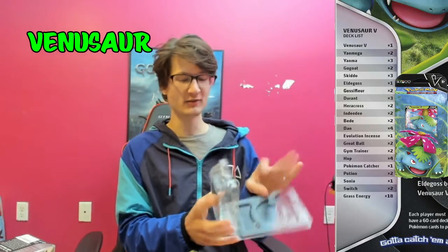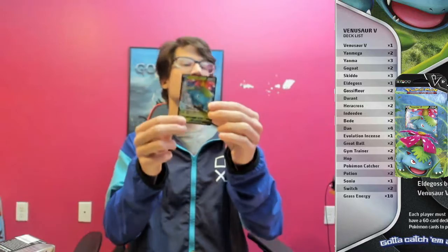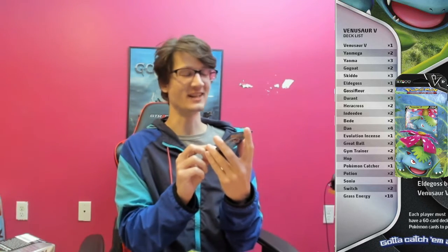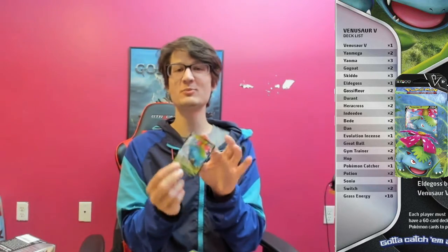Okay, let's look at the Venusaur. This is, of course, the big card you get. This is the big, the ultimate, the grand champion — this is Venusaur V. What's cool and crazy about Venusaur V is that you don't need to evolve him. You don't need an Ivysaur. There's no Ivysaur in this deck, there's no Bulbasaur. Since it has a V, you just put him down.